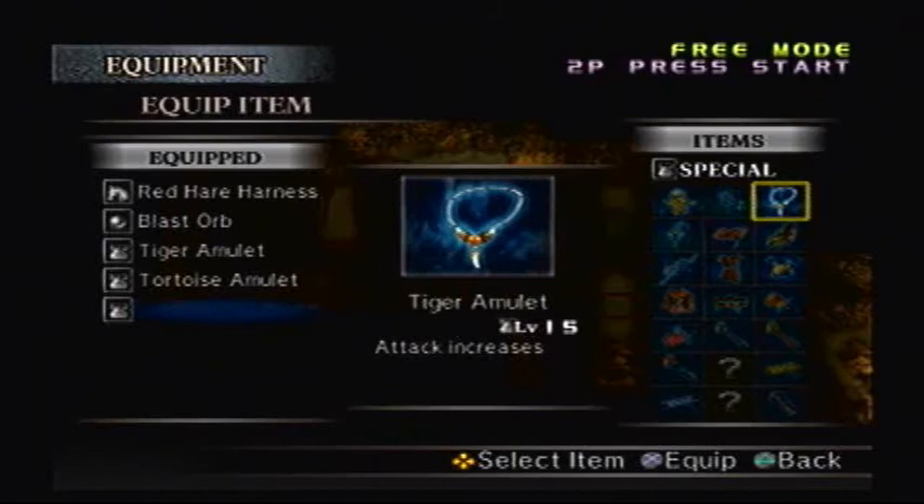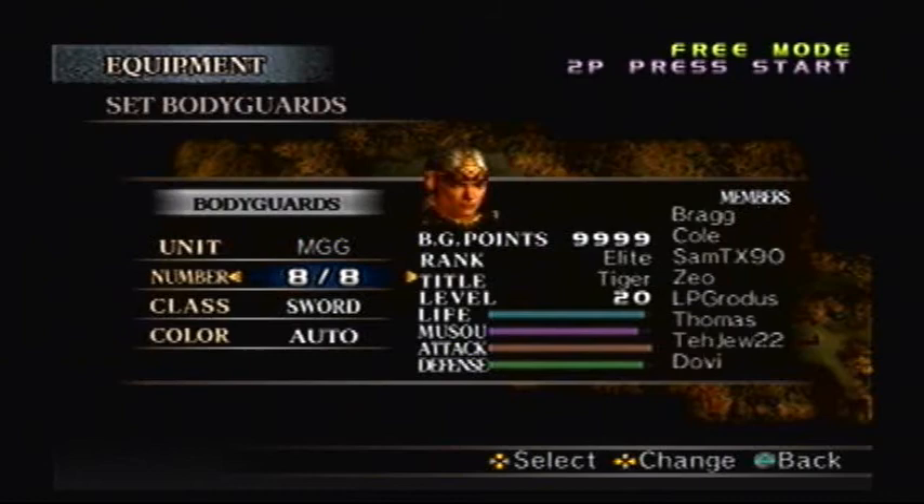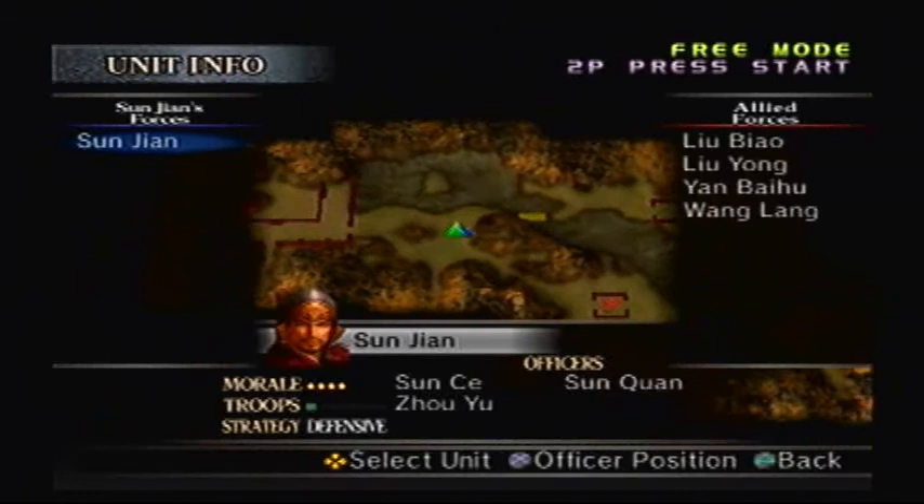Believe it or not, I got the Horned Helm at level 20, so that means I got two items at level 20, just not the ones that I want. That being said, I think Wind Scroll is going to be the way to go. And I'll set my bodyguards as usual, make sure that I've got some pretty good chances moving forward.